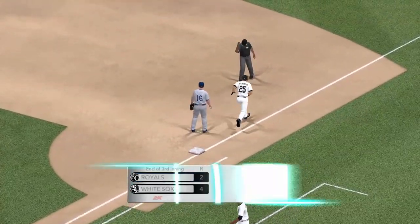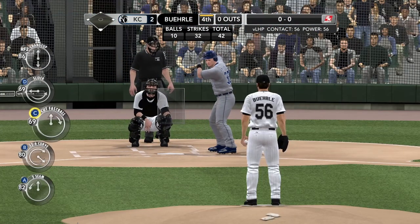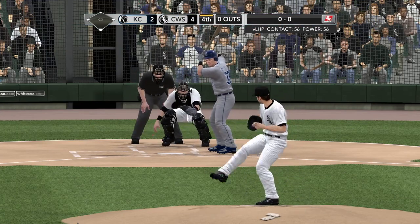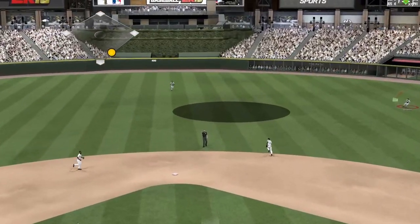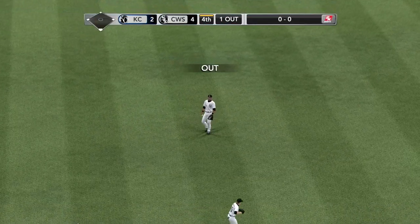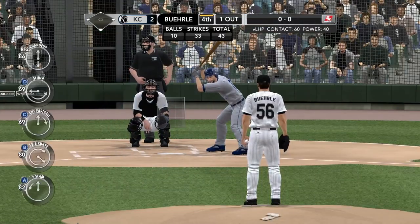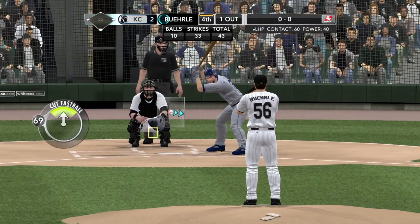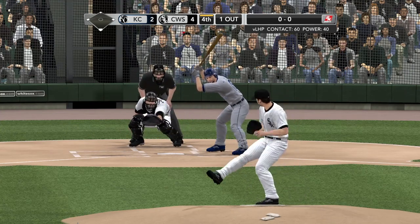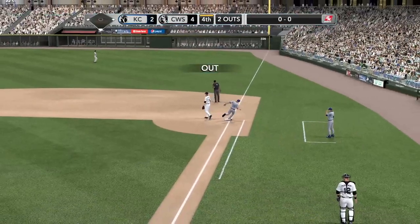We'll get a look at that leadoff hitter due up here in the inning. And we've got Anderson batting — first pitch on the way. Swung on and hit — Rios — and that will set down Anderson. That's one away. And Kendall's in the box — drove in a run earlier in the game. Burley with a delivery, a shot up the middle — Beckham — so Kendall is retired.